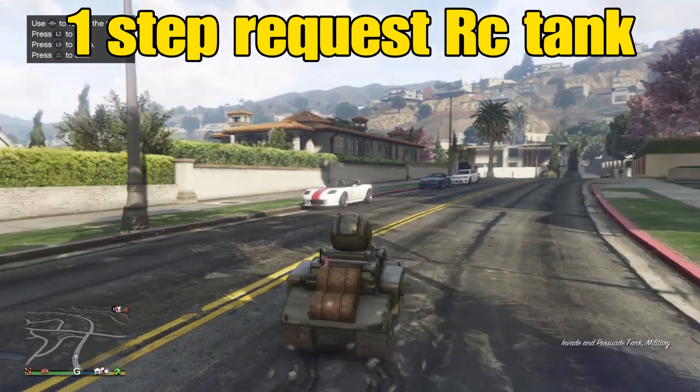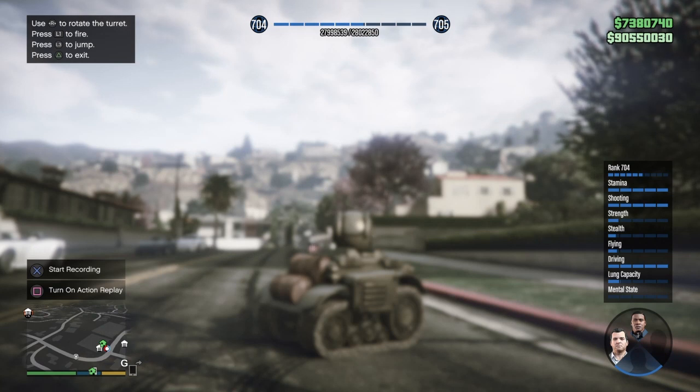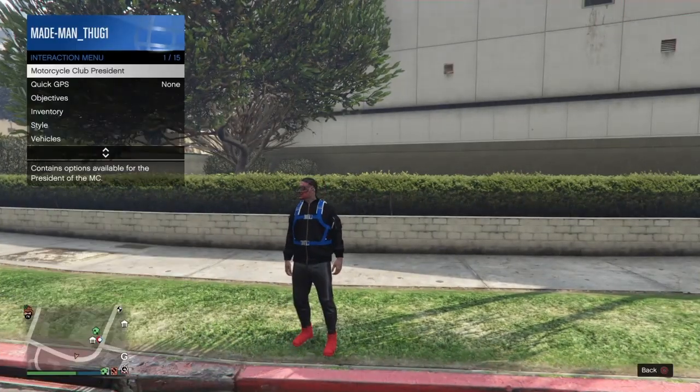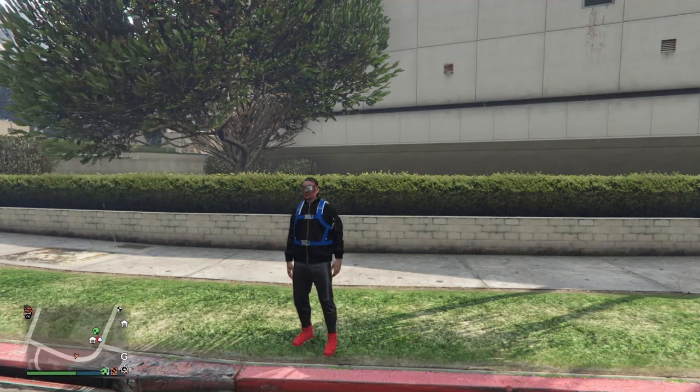Right now, all I've done is requested my RC tank. Notice nothing fancy. I'm going to hold down on my D-pad. As soon as I pull down on my D-pad, I'll start spamming triangle to exit the RC. Notice we just left that RC tank. That's the last thing we have on the map — we don't have any personal vehicles.